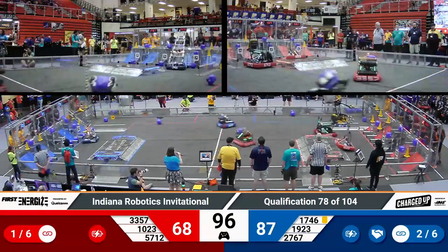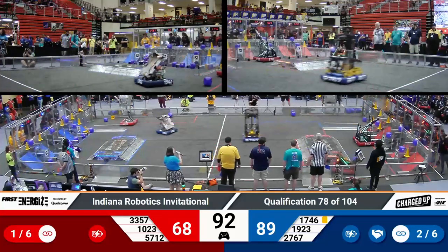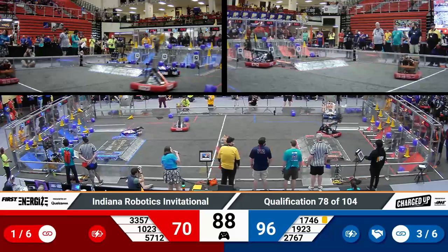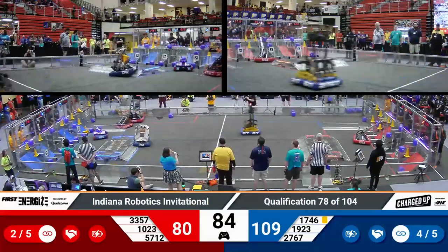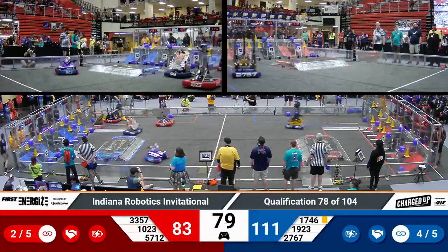Bedford Express 10-23 drops off a cone in the middle row. Their partner Hemlock's is right behind them — they reach up high in the co-op grid. Hemlock's drops off. Just one game piece remaining in three locations for the Red Alliance for an additional link. Two links so far for Red, four for Blue.